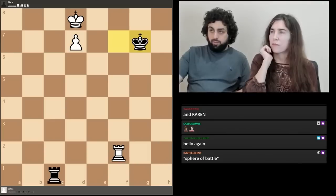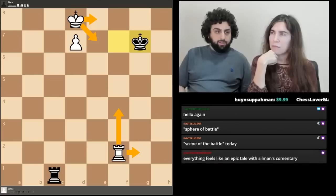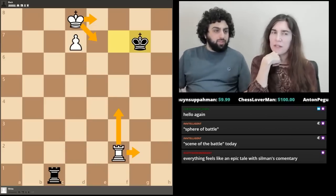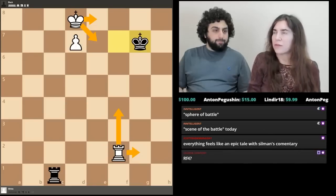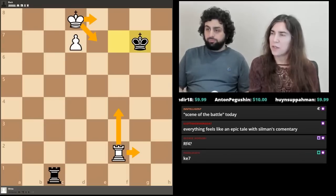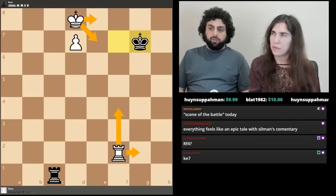Here's a key moment. Of the following moves, which one is correct: King e8, King e7 check, or Rook f4? All of them eventually win, but only one makes progress efficiently. Let me see what the chat thinks.